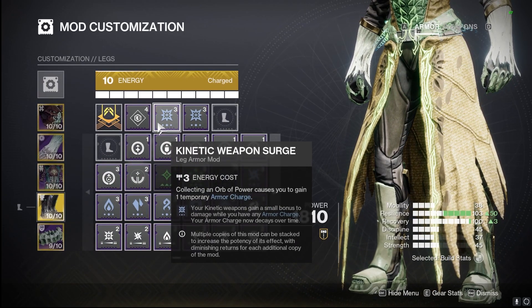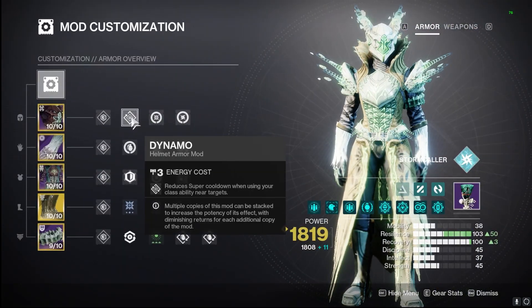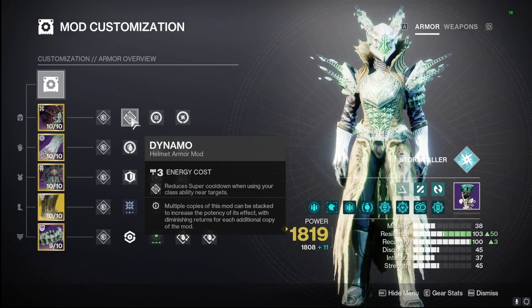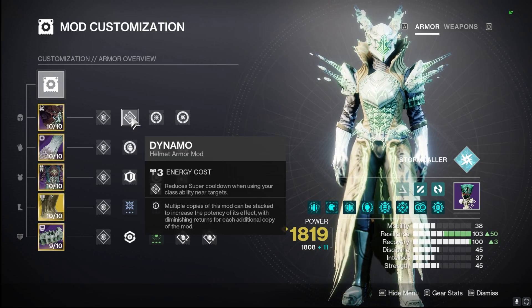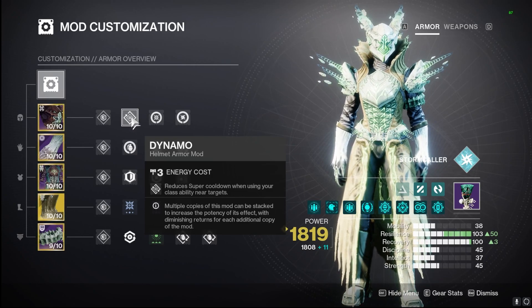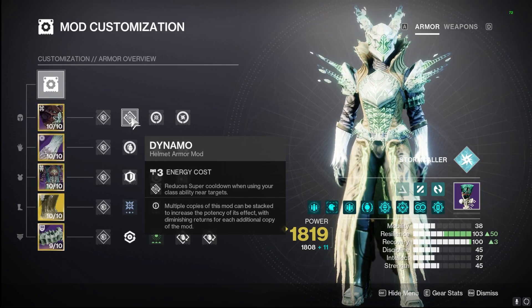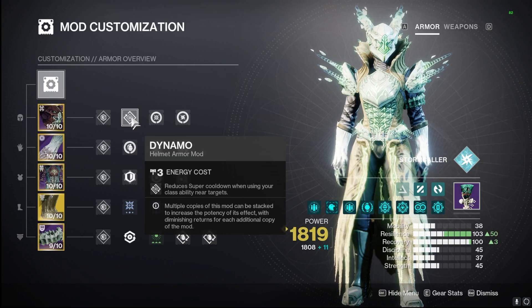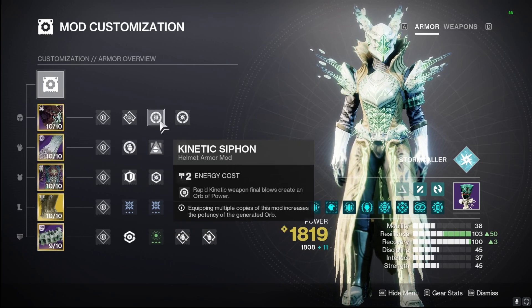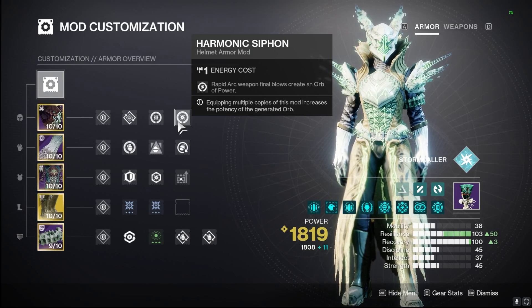Moving on to our helmet, we're using Dynamo — so when we throw down our rift near targets we get reduced super cooldown, allowing us to have Chaos Reach even more often. As you can see from the gameplay, the ability to get our rift back so fast with ionic traces is absolutely nasty. We also have Kinetic Siphon and Harmonic Siphon so all of our weapons are creating orbs of power — two arc weapons for harmonic and Bad Juju for kinetic.